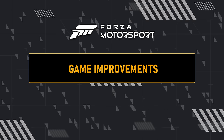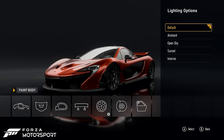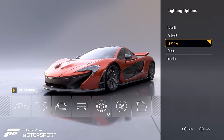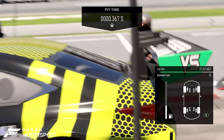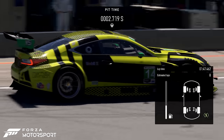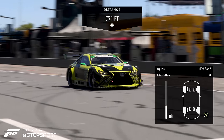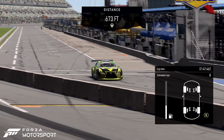We continue to optimize and improve the overall stability of Forza Motorsport. Update 6 introduces new fixes and experience improvements, including additional lighting options for the livery editor. Following the addition of Daytona to our track list in Update 4, we've heard your feedback and have changed the pit lane exit to address track rejoined collisions and more closely reflect the track as it is used in real-life events.